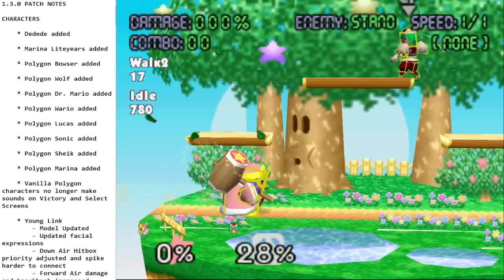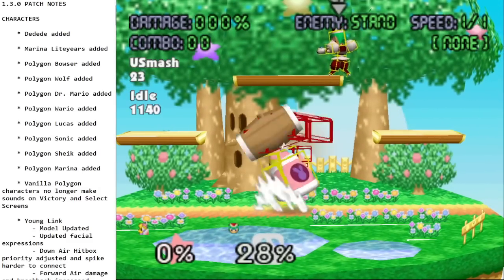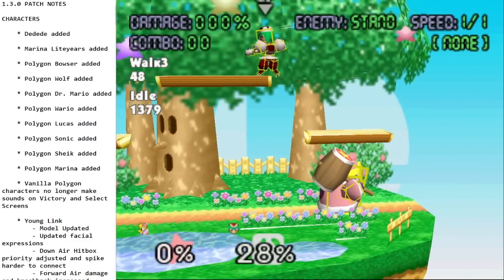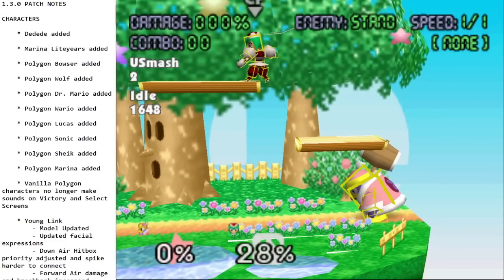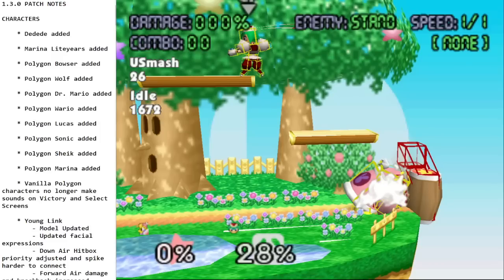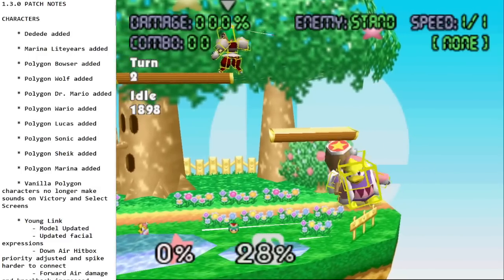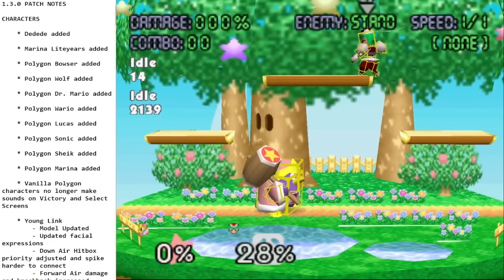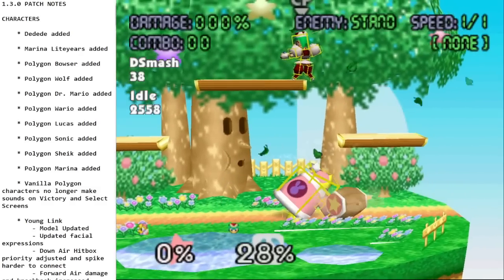Forward smash is a big hammer swing. Up smash is another big swing — very strong, and what's extra unique is the end of it: after he swings up and comes down, there's actually a spike hitbox, making a crazy edgeguard option for style points. Down smash is another big hammer swing — not a lot of range compared to his other attacks, but it's strong.